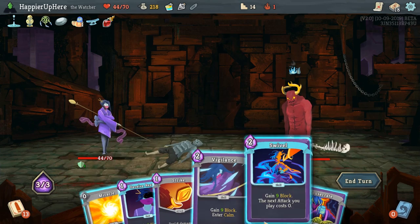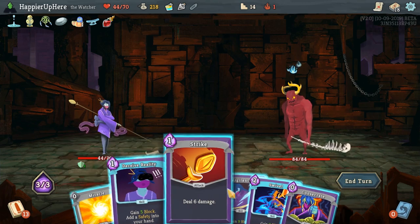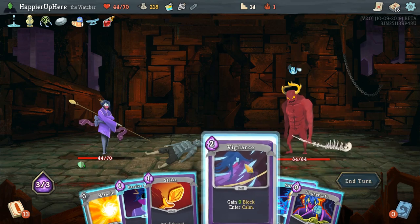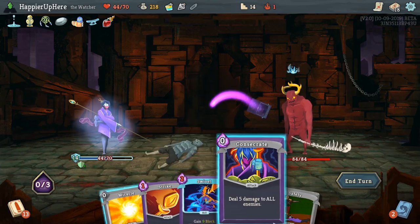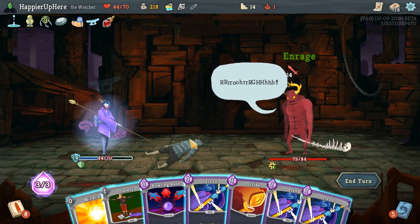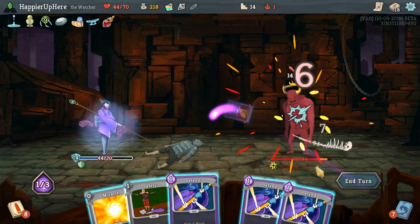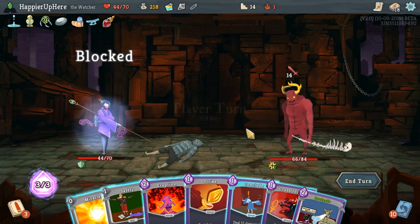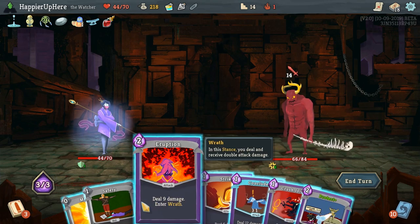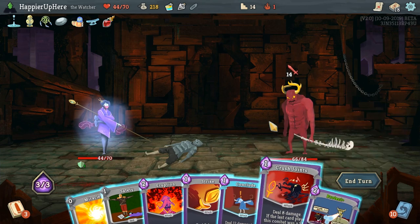Let's do Vigilance, Deceive Reality, and Consecrate. 14 incoming, and thanks to Horned Cleat we have full defense against that. Let's do Bowling Bash, Strike — I don't want to give him any extra strength. Another 14 incoming. Can we kill here? Eruption — Conclude is 24 plus 9 is 33, Crush Joints is another 16, that's 49. That's all the offensive cards. We also have a Protect. Let's do Eruption, play a safe team, then Crush Joints. This will do 36 damage — not enough without Miracle Strike and Conclude.